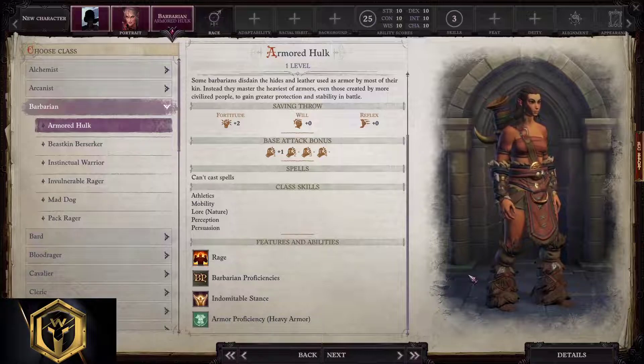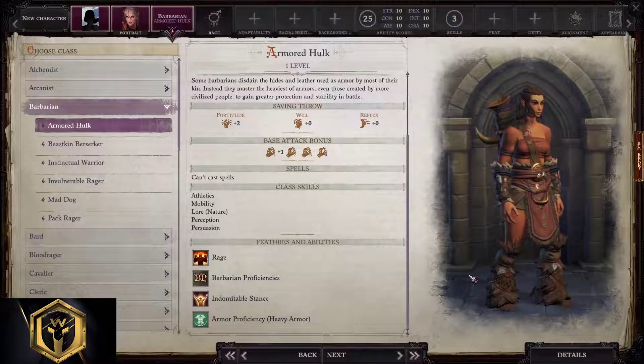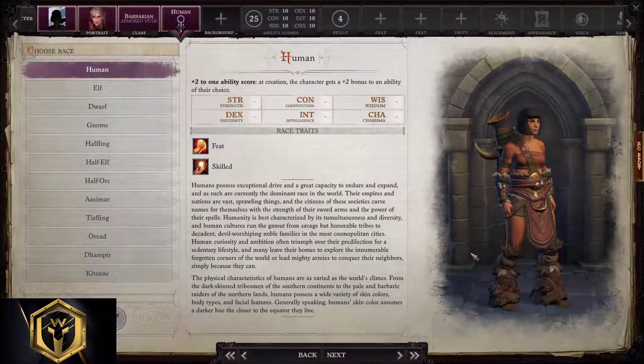Armored Hulk profits the most out of team feats, so make sure you have one more Bursting or Heavy Motherfucker feat to back them up in splitting heads. Races: human or half-orc are the best choice for barbarian. We start with human.